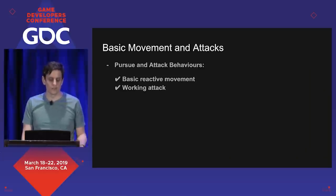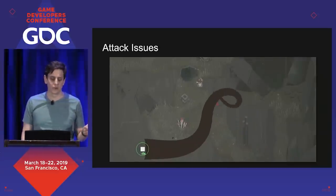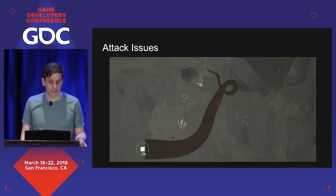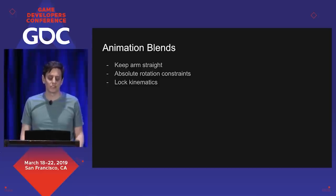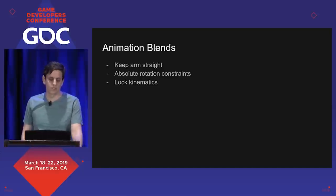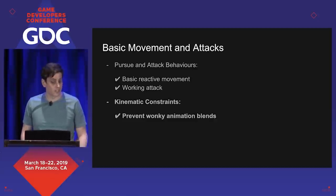We have basic reactive movement, but immediately we hit some problems. This animation is actually the exact same attack animation as before, but since the kinematic chain is in a weird position, the animation's blending poorly. We started out saying, let's just not fix it — let's keep the arm straight, which is kind of thematically what we wanted anyway. We introduced some constraints saying you can't turn too much on the kinematic chains, and during those animations we'll lock the kinematics — we don't want the kinematics to influence things during the attack. Using these constraints, our attacks are much more consistent and a lot less wonky.